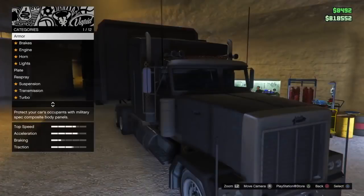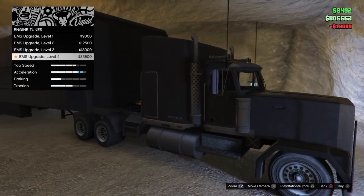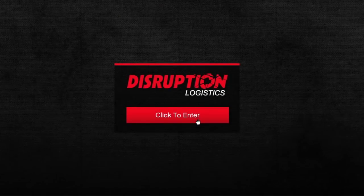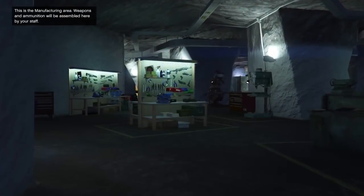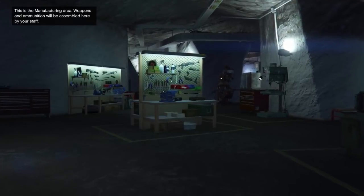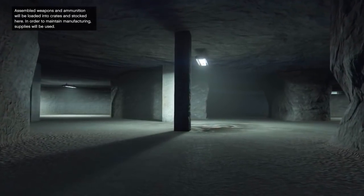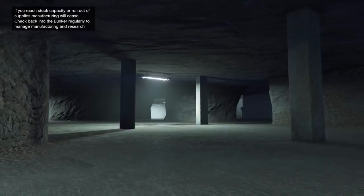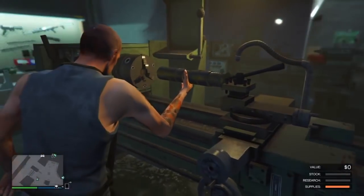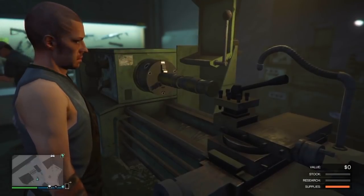Your first stop is the bunker vehicle workshop, where you can customize the MOC — minor upgrades like changing the color, the transmission, and all sorts of fun stuff. You also have access to a brand new network system called Disruption Logistics, which allows you to start up your bunker missions and businesses. There's a weapons manufacturing area where weapons and ammo will be built and assembled by your staff. There's also a research area — a lot of dynamic moving parts happen inside this facility, and you can watch your NPCs do research and perform miscellaneous tasks, similar to what you see inside the biker businesses.